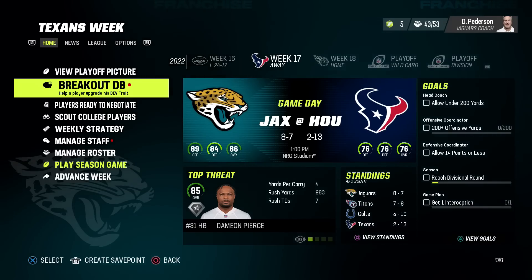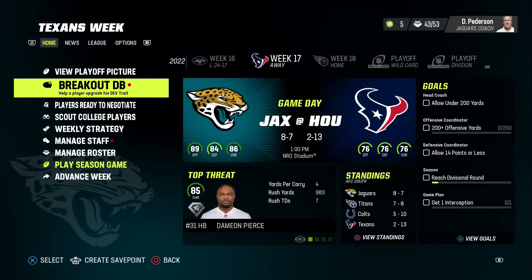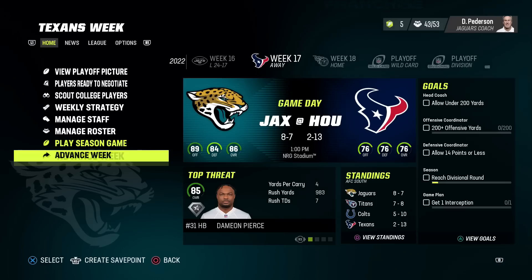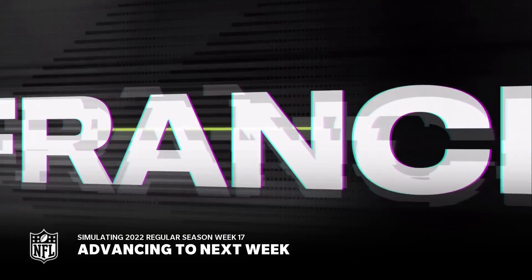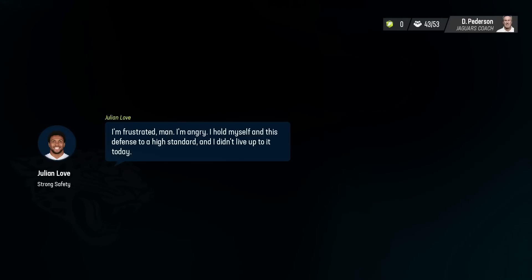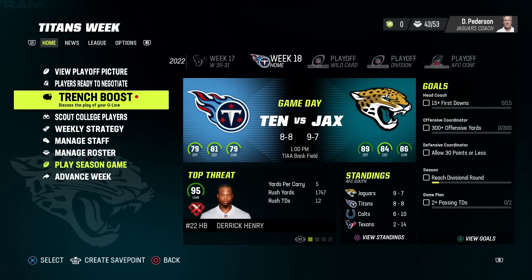We're in week 17, still first in the division, playing the 2-13 Texans, but we're only up one game on the Titans. We have a breakout DB challenge — Julian Love needs to hold the Texans to less than 200 yards or get a turnover. They were dominant in the first game against the Texans and they get the W. We need a trench boost against the Titans for the division.